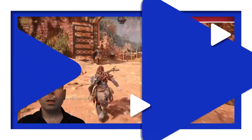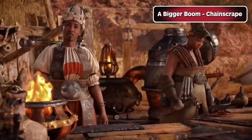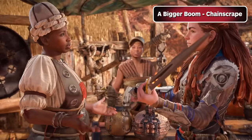First up is the errand called A Bigger Boom in Chain Scrape. Pick it up just east of the forge in Chain Scrape. If there's any quest you absolutely must do in this first chunk of the game, it's this one. It's relatively simple to complete — you just need to talk to these sisters and bring them some crafting parts — but the prototype spike thrower they give you isn't just a great early weapon, it might just be the best one you can get until much later on in the game.